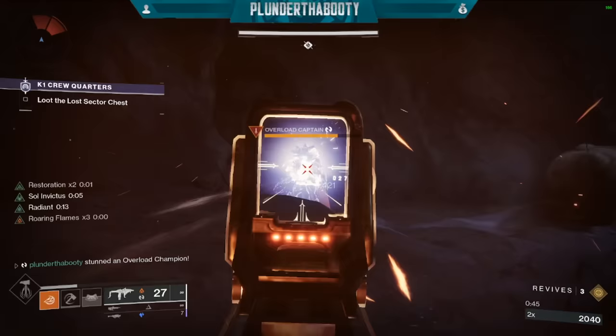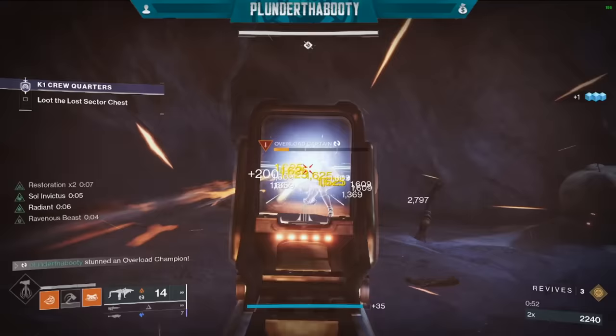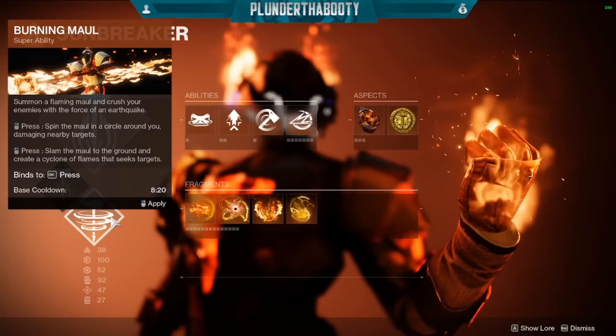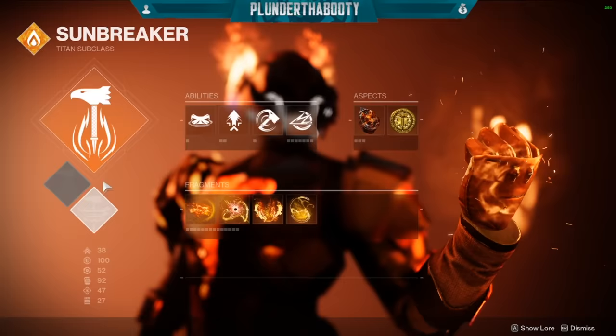Now we're on my Titan here — doesn't he look like a freaking badass? For the new Solar 3.0 breakdown: for your super, use Hammer of Sol. This is basically top tree hammer of the old subclasses. Burning Maul isn't as good anymore because Roaring Flames got a nerf, so just trust me — use Hammer of Sol. Maybe you can use Burning Maul in easier content, but Hammer of Sol in harder content.